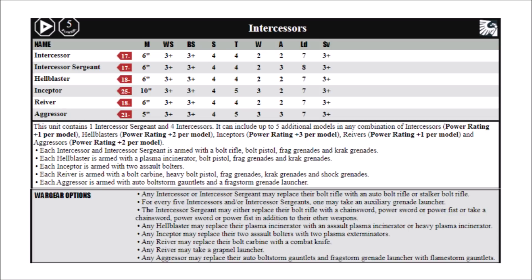At base, each Intercessor is armed with a bolt rifle, bolt pistol, frag and crack grenades, and they can trade out their bolt rifles for either auto bolt rifles or stalker bolt rifles. The choice of bolt rifle is a particularly important one in the Death Watch, as these are going to be the things that kick out the special issue ammunition. Unlike Codex Space Marines, the Death Watch have easy access to getting extra AP on their rifles, so I think the stalker bolt rifle is less good than it would otherwise be.